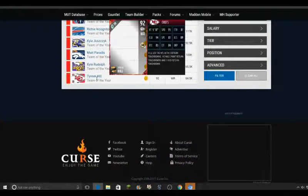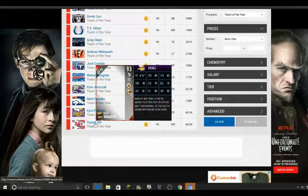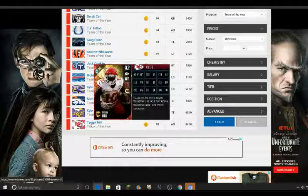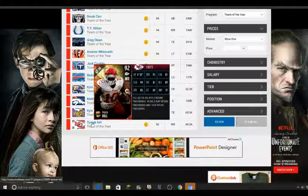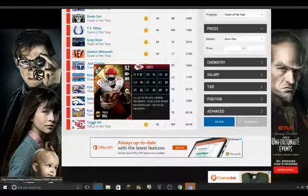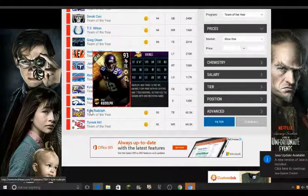Starting from the bottom, we have Tyreek Hill, obviously known for his speed. Look at this — 95 speed, 94 elusiveness, 89 release, which is pretty good too. The problem with speed wide receivers is they usually have poor release, but he's got an 89 release. That speed-release mixture with decent route running is very solid. One thing I don't like is he's got the Ankle Breaker chemistry, which I'm not a fan of. He's going for around 84K, which isn't bad.